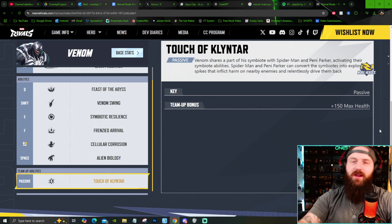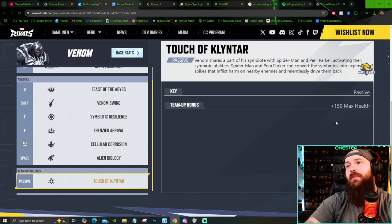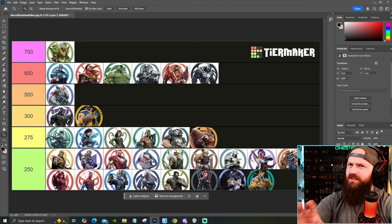On that same 650 list, Venom also has a health bonus from a team-up — if he teams up with Spider-Man or Penny Parker, they get benefits, and his benefit is a maximum health bonus of 150, putting him at 800 health. But base, he's at 650. So right now we've got six really strong tanks, and then the big boy at the base — 700 for Groot.